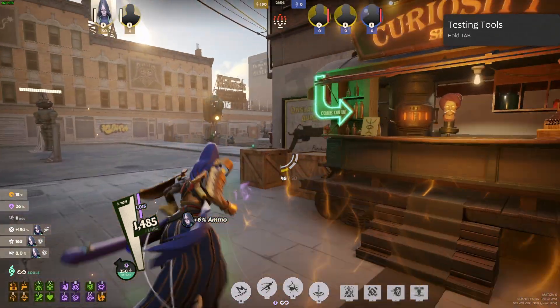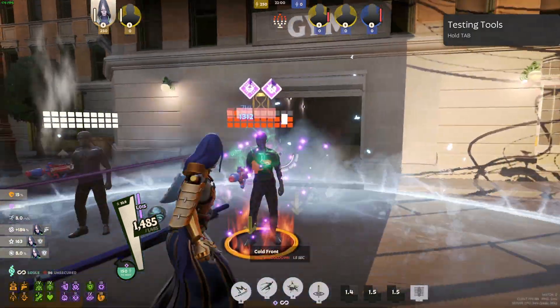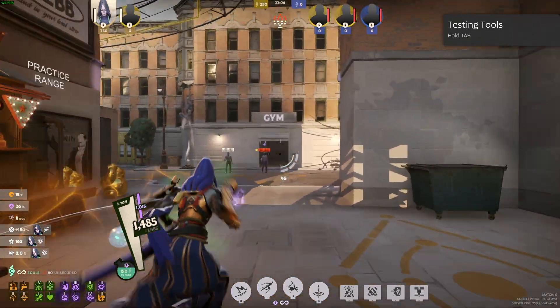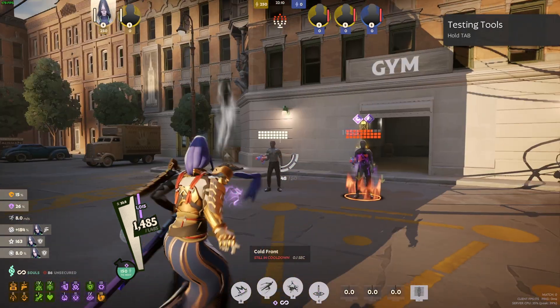He's really good with the character so he makes it seem like you can insta-kill. But keep in mind, doing this combo right here doesn't insta-kill people — especially when you get into later game when people are building Spirit Resist and stuff like that. It just does a lot of damage. That's pretty much what the combo is.